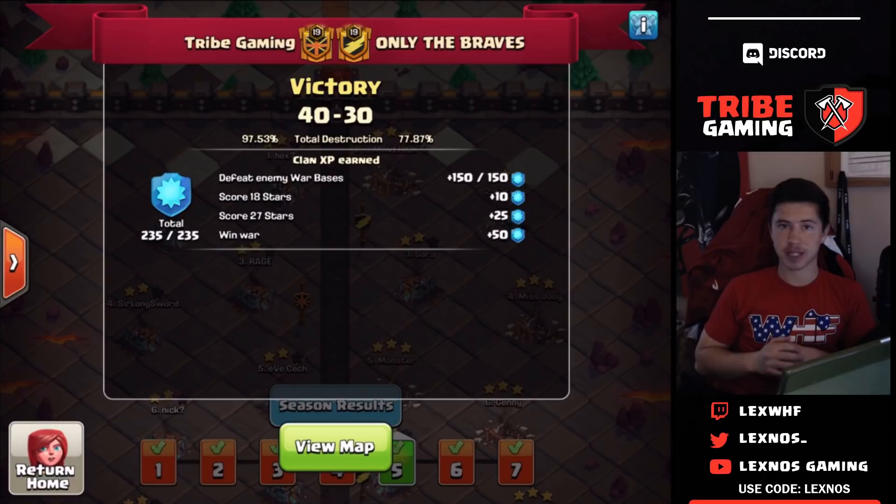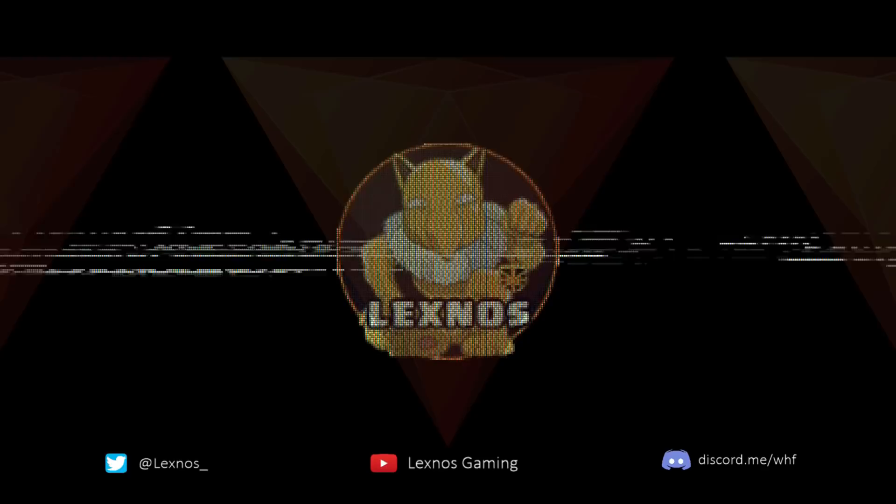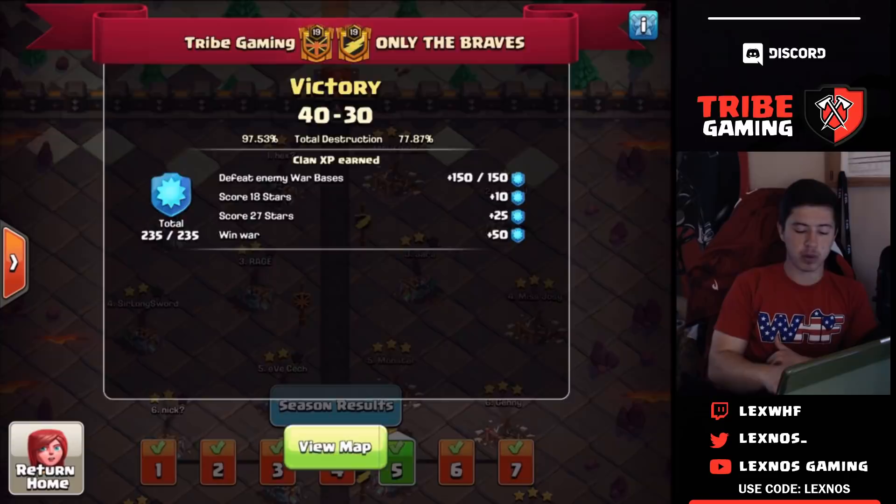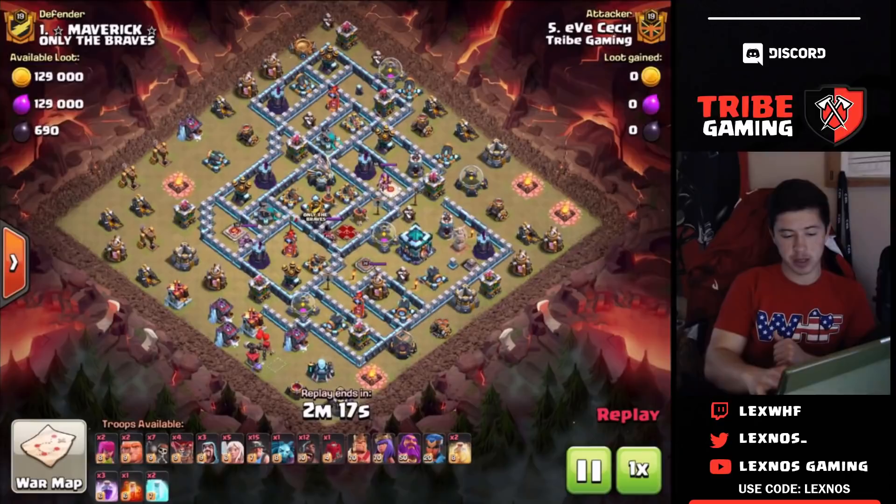What's up everybody, welcome back to the channel. Today we're taking a look at day five of our clan war leaks in Tribe Gaming. Let's just go ahead and take a look at all the triples. You can see on the screen we got the victory in day number 5, 40 to 30. We were able to get 10 triples in this day, so let's jump straight into the attacks.